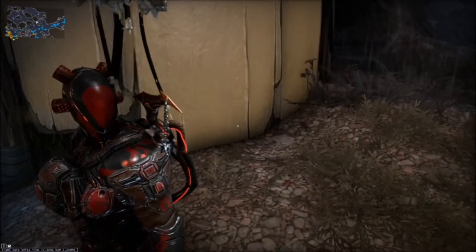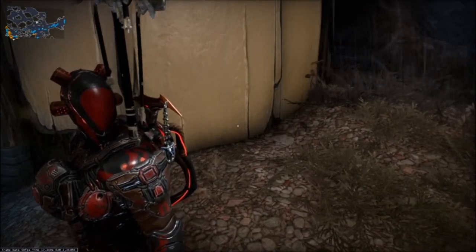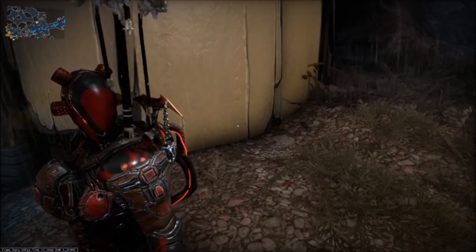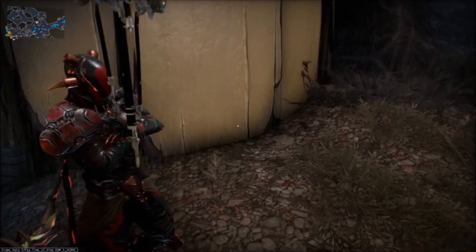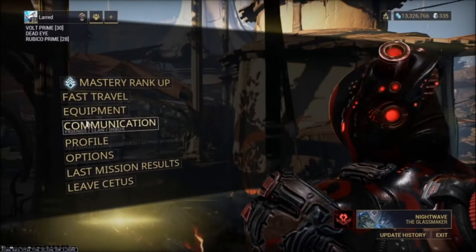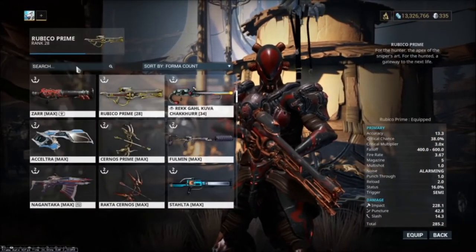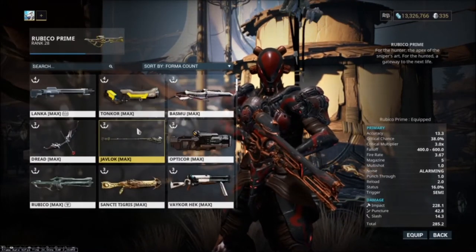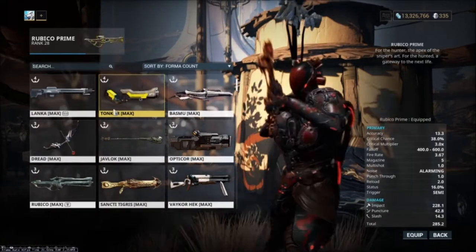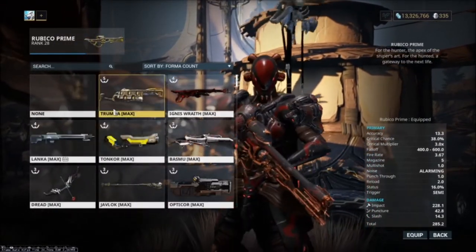So after you have your Amp assembled and ready to go, the next thing you need is a weapon. The meta weapons for Eidolon hunting are snipers — particularly the Rubico and Rubico Prime, the Lanka, and the Vectis and Vectis Prime. Those weapons make up 90 to 95% of what you'll see, and they're all built about the same.